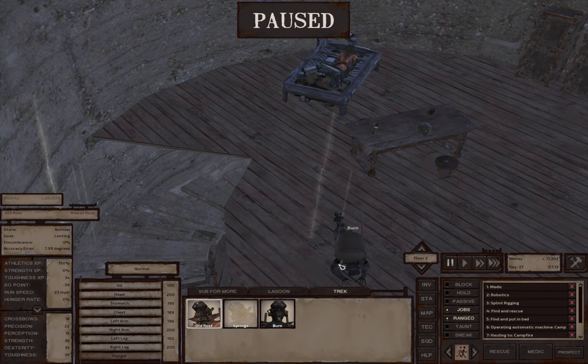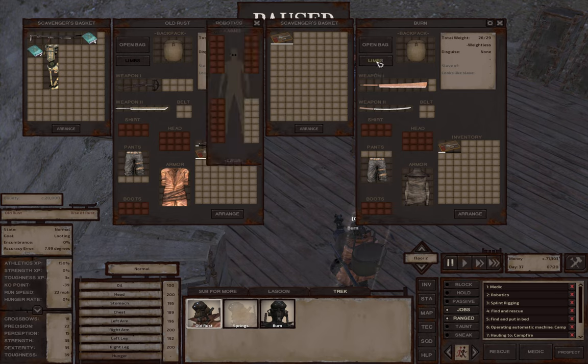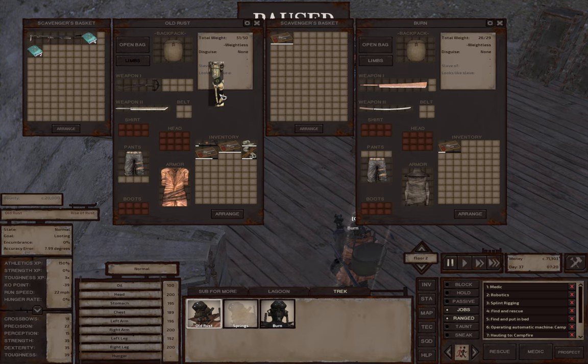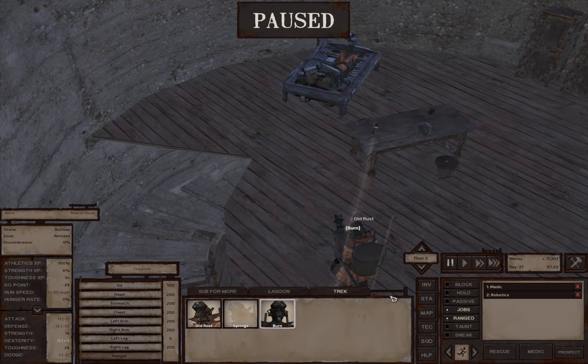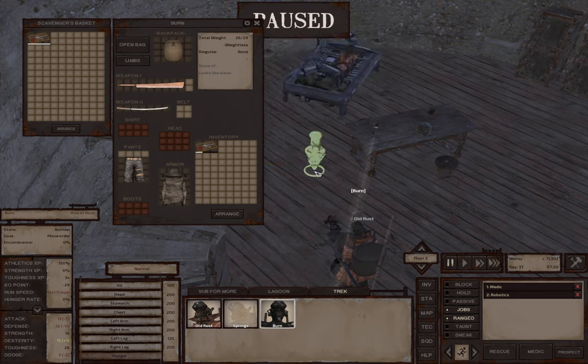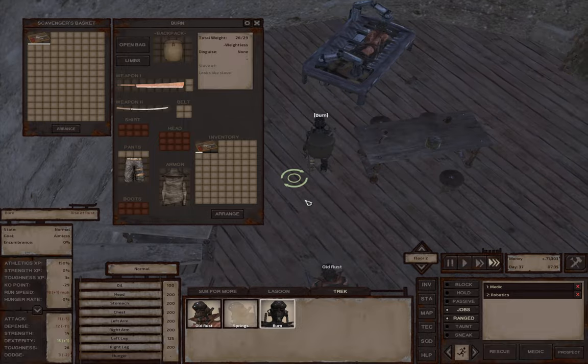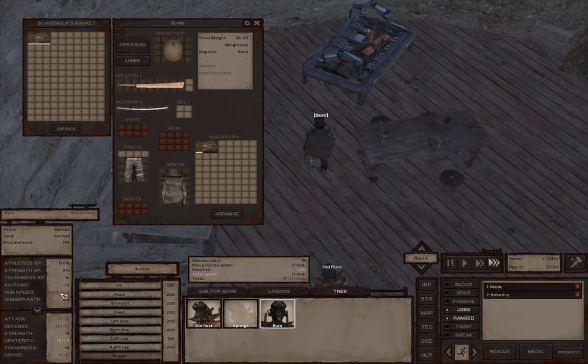Let's come up and trade with Burn. Limbs. Pop that in. Now have a new leg. Run speed 18. That has actually made him a little bit faster. Springs is fully charged up. We'll give Old Rust a really quick little snooze.